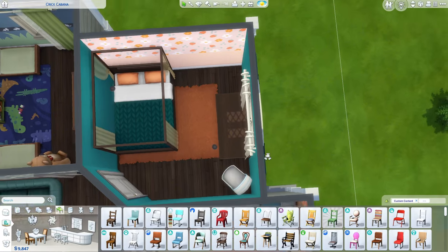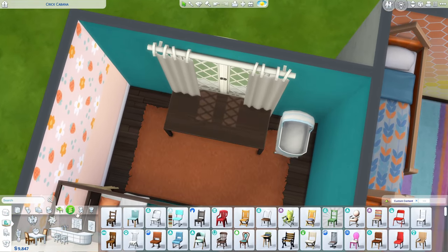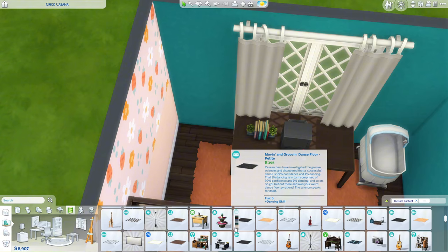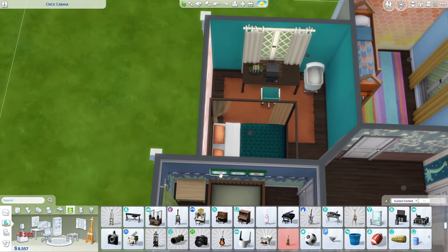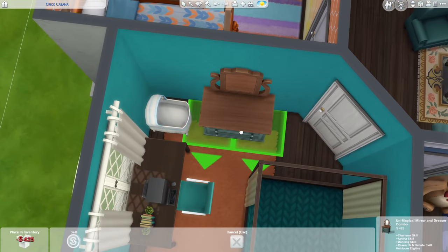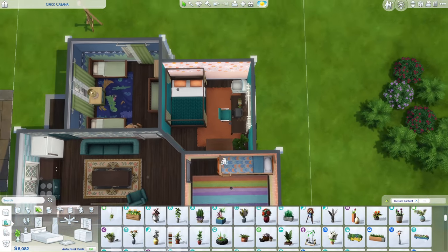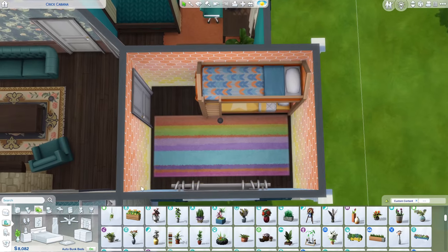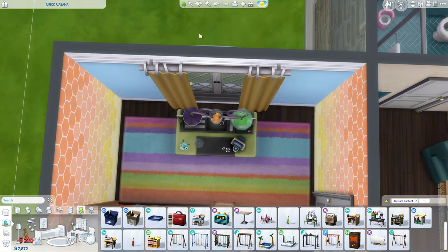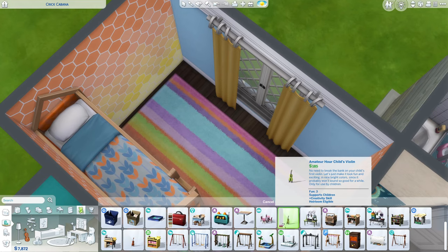A desk in the parents bedroom works if I scoot things over — they can just scoot into bed. And if they want to woohoo they can do it in the shower. I'll just let it clip with the curtains. I got these cute books, and I would love to get an easel outside for skill building. I'm also thinking about a dresser — I love this dresser, it has the right color. Maybe I'll put the infant closer to the bed.